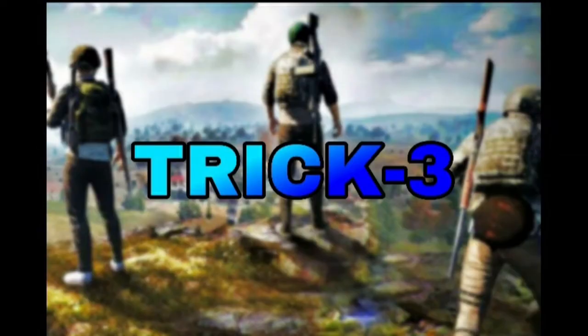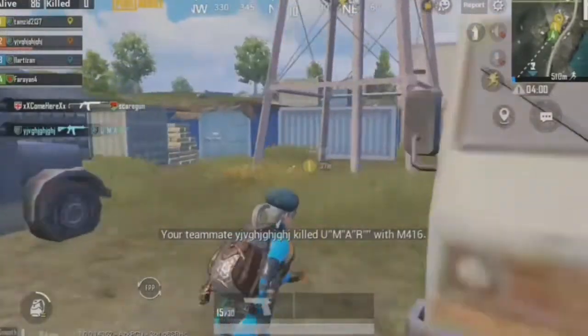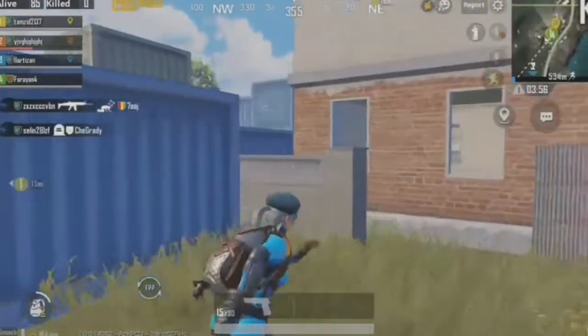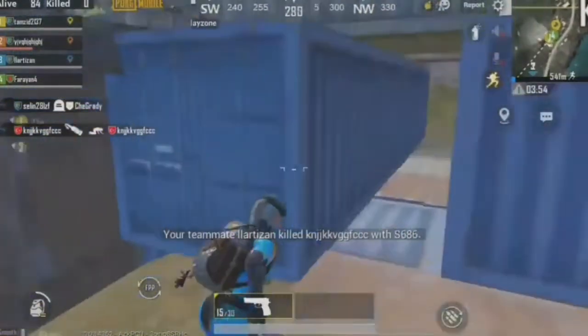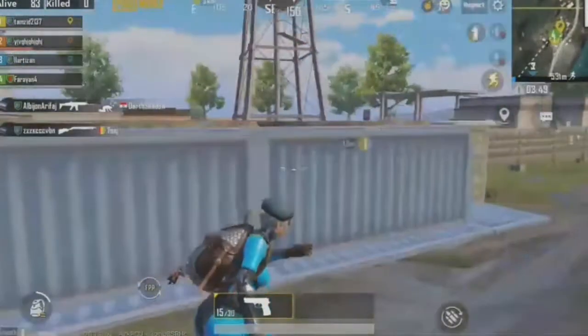There are altogether 3 tricks in Kameshki so I combined all of them into Trick 3. First: the secret bunker. For going to the secret bunker you need to first come to the corner or the opening of Kameshki where they have all those structures, then after going there just do what I'm doing.